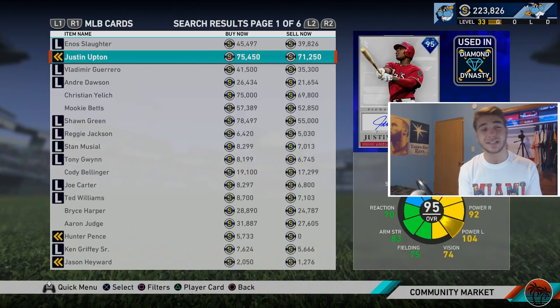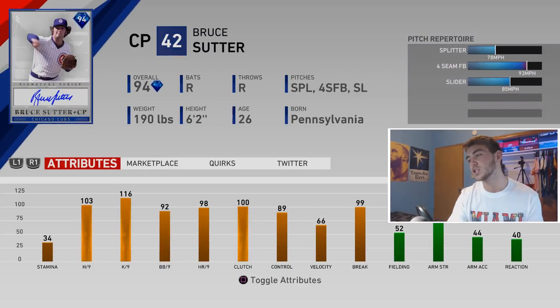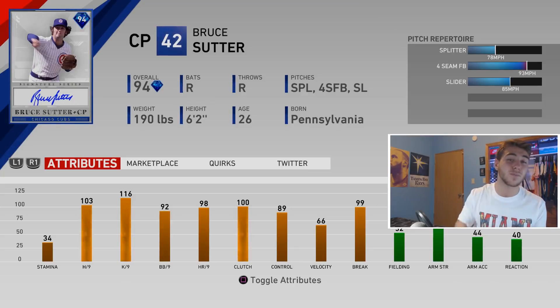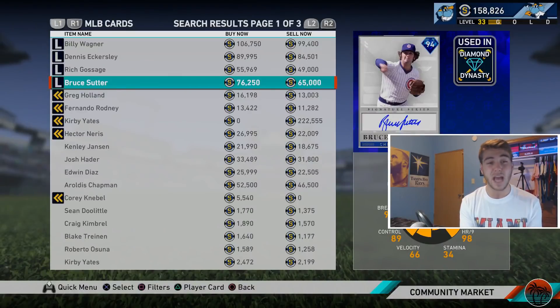Ichiro's going to play center and Tony Gwynn's going to play left, and I think that is a fantastic outfield. Moving back to the bullpen, I want to get one pretty big stud - 94 overall signature series Bruce Sutter. This card looks really nice, he only has three pitches but they're the best you could get: a splitter, fastball, and slider - a deadly combination. He doesn't throw that hard, only about 94 mph, but he has a really good 15 mph drop off from the four-seamer to the splitter. 116 K/9, 103 H/9, 92 BB/9, 98 HR/9, 89 control. He's going for about 65,000 stubs - definitely worth it.